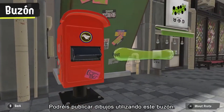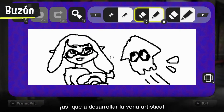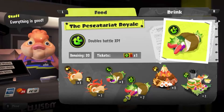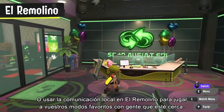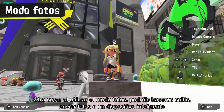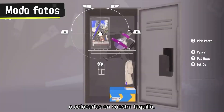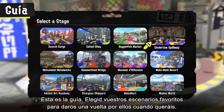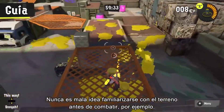You can post illustrations here via this mailbox — they'll be displayed all across the city and even in stages, so put on your artist cap and post away. Vertical illustrations will also be supported. You can grab food and drinks at the concession stand to help you in battles, or use local communication to play with nearby folks at the Shoal. By using Photo Mode, you can snap selfies, send photos to a smart device, or display them in your locker. The Recon Guide lets you select your favorite stages at any time and take a stroll around them to get familiar before battles.